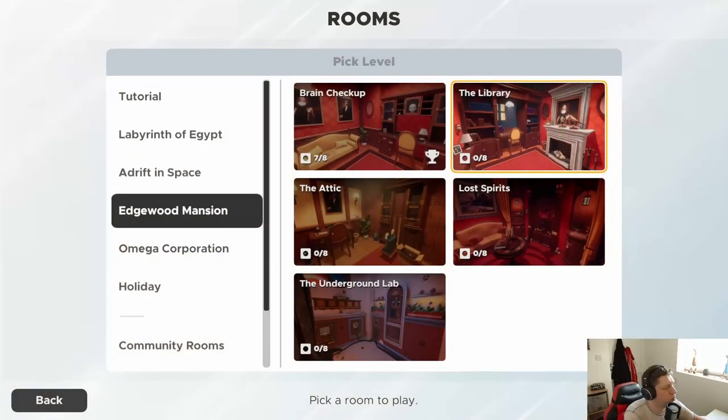Hey guys, what's going on? It's Noc, welcome back to another episode of Escape Simulator. Hope you're doing well. Today we're going to be jumping back into the Edgewood Mansion maps and into the library. Hopefully this time around we'll not be doing nothing for about 10 minutes and we'll actually be able to get through it a little bit quicker than we did in the previous.